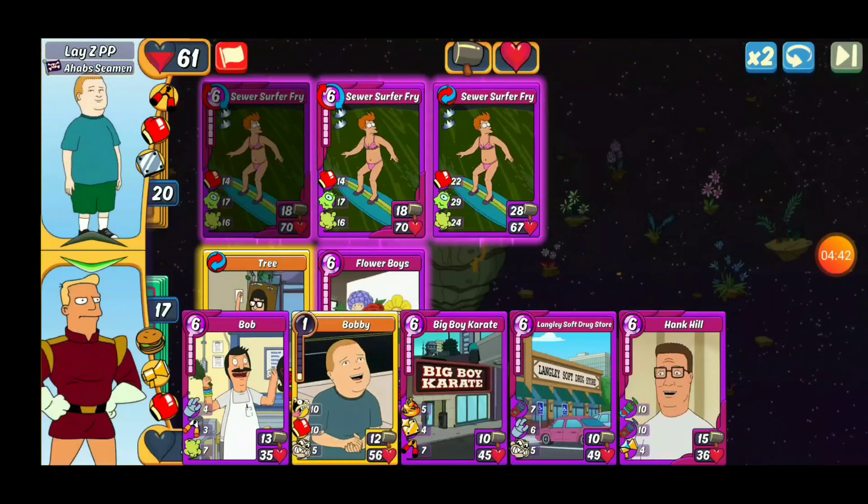Luckily this Flower Box has the Pizza Trait, which gives us that extra 15 because there were three defensive cards out there — five health increase for each defensive card, which pushed us up 15 on Flower Boys. This deck is stacked up on these Sewer Surfer Frys. As long as we don't get the punch on that third one, the Flower Boys should survive. And now we're in quite a predicament because we could play here and we'd be looking great on slots one and two.